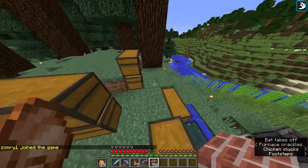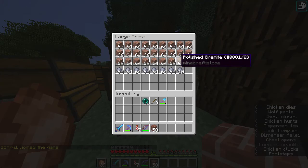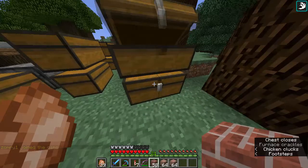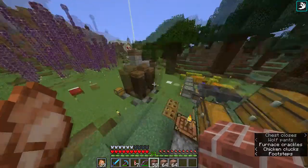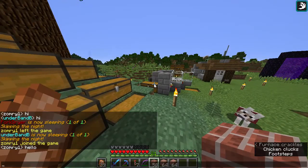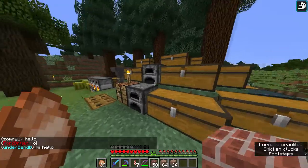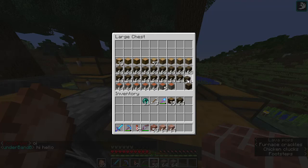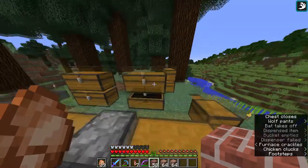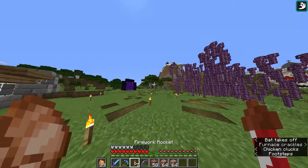Our main materials will be bricks, then polished granite — let's take two stacks — then we're going to use spruce wood, but not pure wood, rather planks. And then dark oak as the actual wood. I think that's all I need. I still need something for the roof, but that's for later.